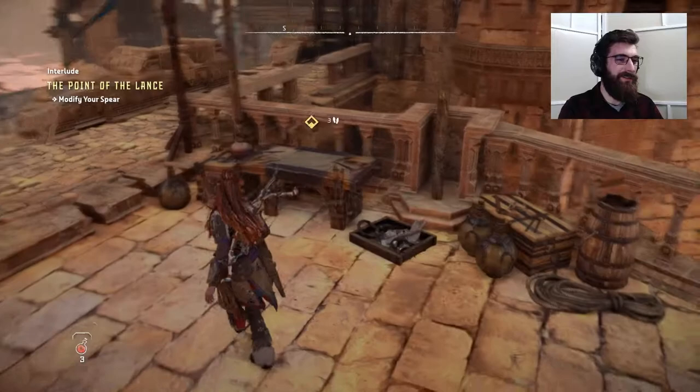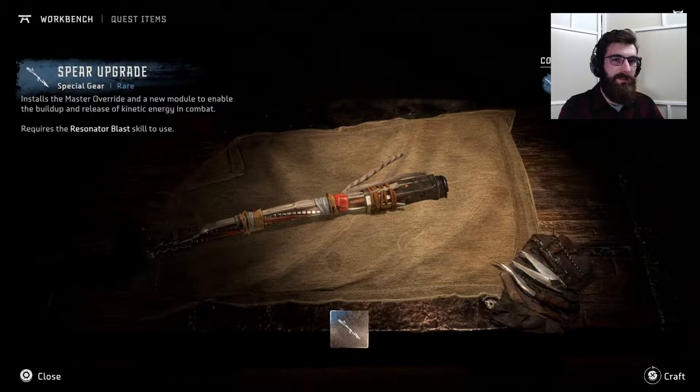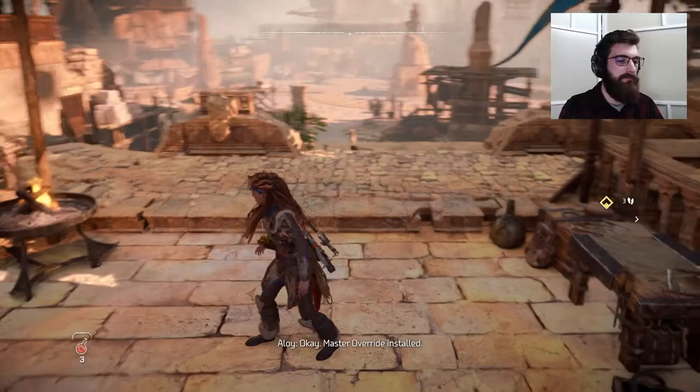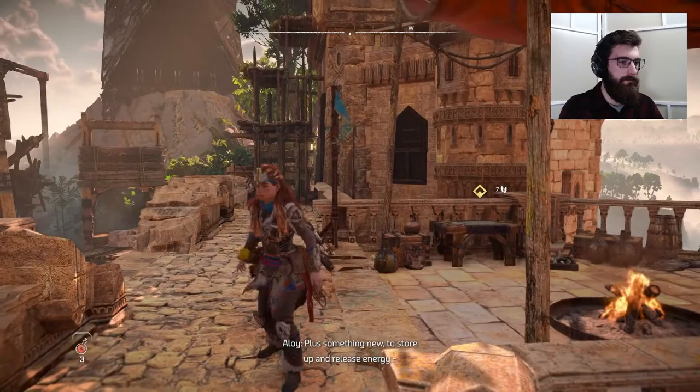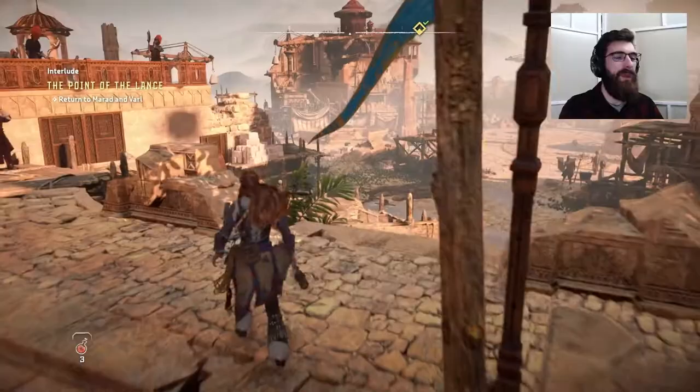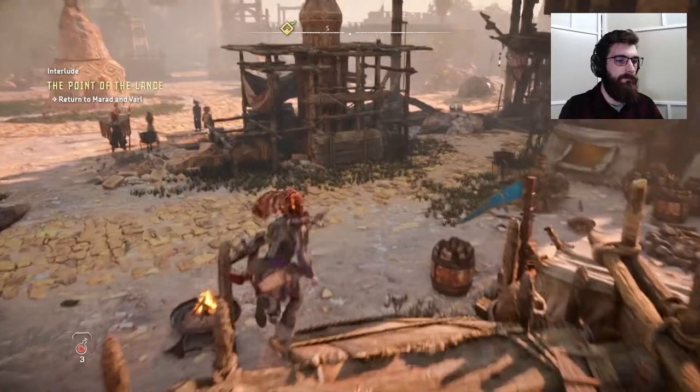Can't overstate how fun it is that they added this in — such good callbacks. Okay, workbench, crafting. Maybe I can upgrade my bow now. Requires a skill to use. Yeah, so we can't use the workbench — maybe we have to get to the next section to use that.